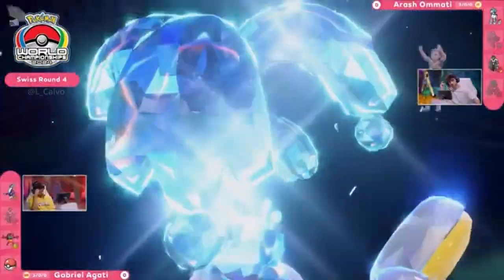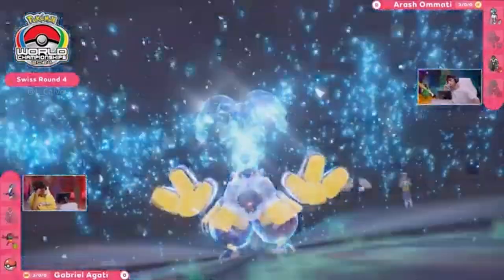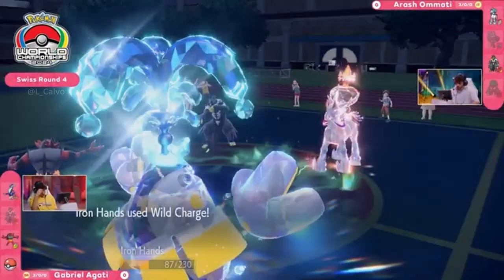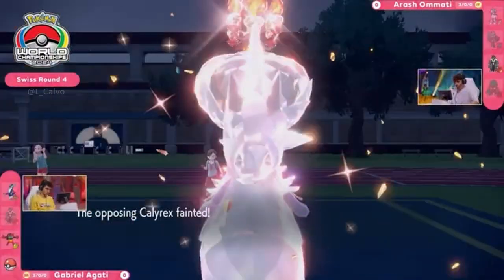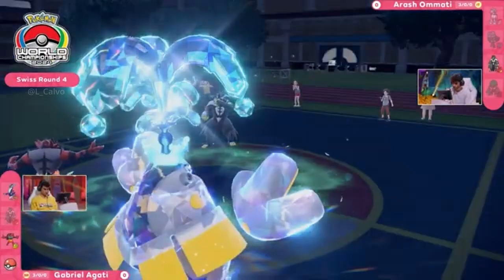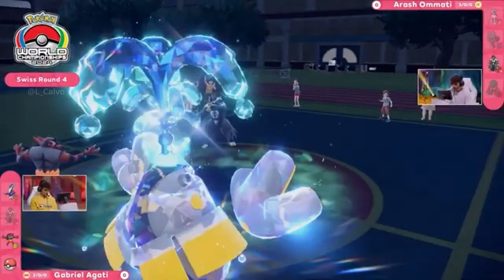Official terastallization into Iron Hands — going ahead and terastallizing into Tera Water, more defensive, making sure you're not taking too much from these two. Aqua Jet first — negligible damage, nothing happening there. The Wild Charge follow-up: Calyrex already so low, that's going to be the KO confirmed. Arash down to his final Pokémon. Incineroar kind of just sitting there like 'hey wait for me.' Flare Blitz won't do too much, but will continue whittling down this Urshifu.